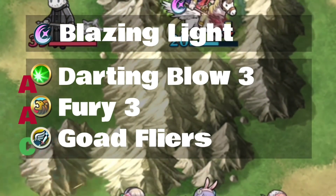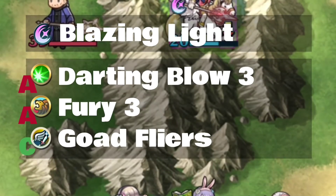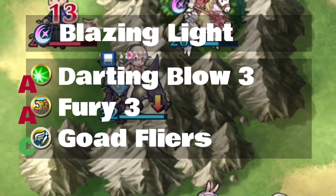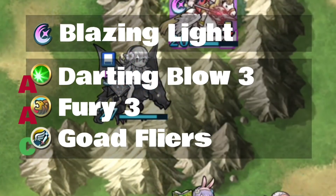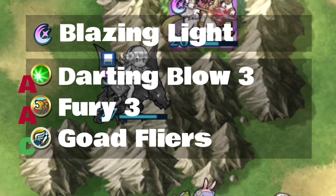Darting Blow 3 is going to give her quite a lot more kills and makes her very intimidating on the battlefield — it's an easy upgrade and I highly recommend it, especially if you're not relying on her getting hit. Fury 3 is good if you're going to put her on a defensive team. And if you're not putting her on an infantry or armor team, you want Goad Flyers — that's exactly what you should be doing.